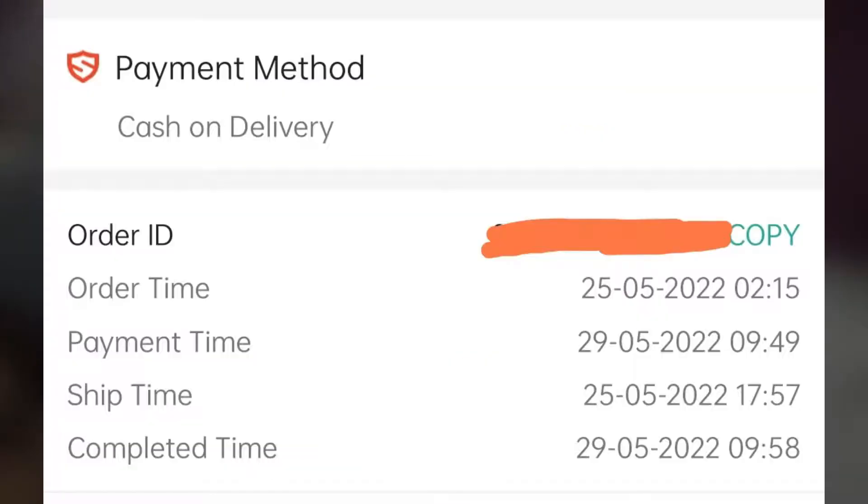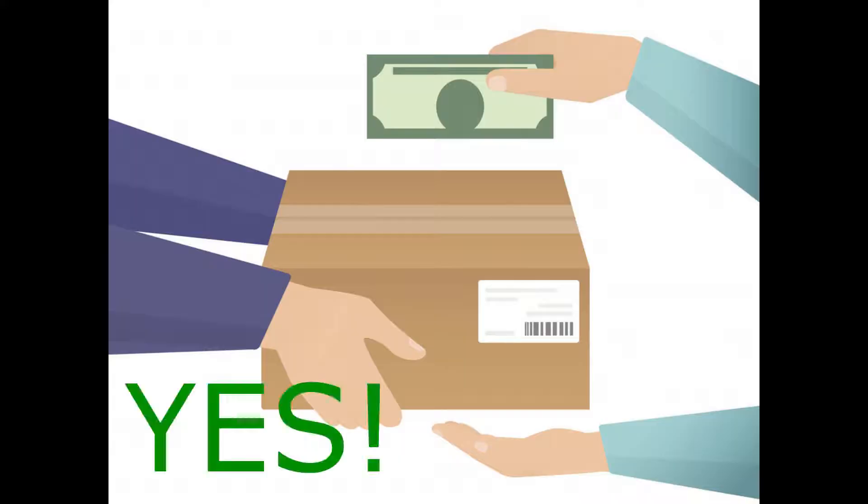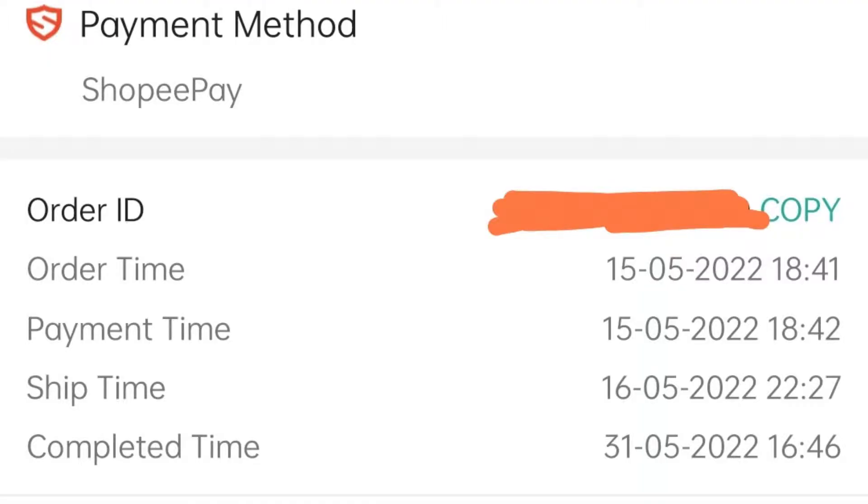The cooler arrived on May 22nd, case arrived on May 29th, both using cash on delivery. The motherboard arrived on May 31st. I bought it on May 15th, it shipped out the next day, and the package arrived from China to Malaysia in just 3 days.